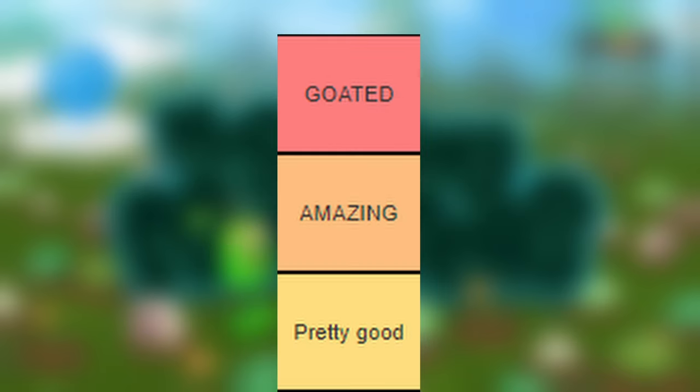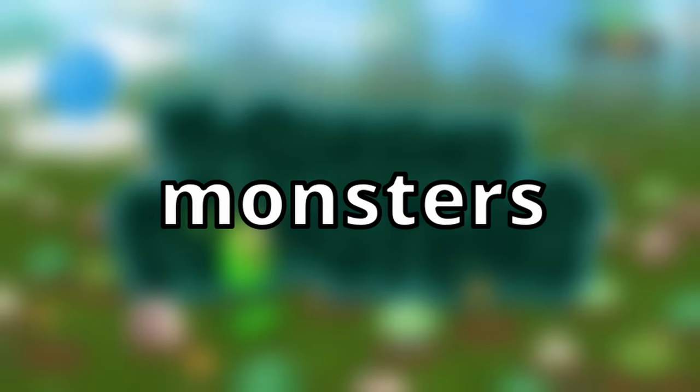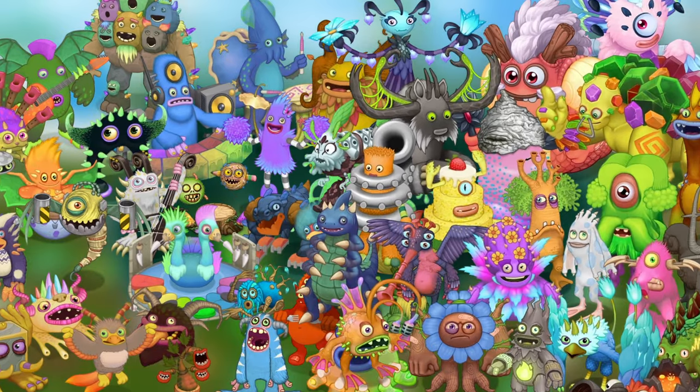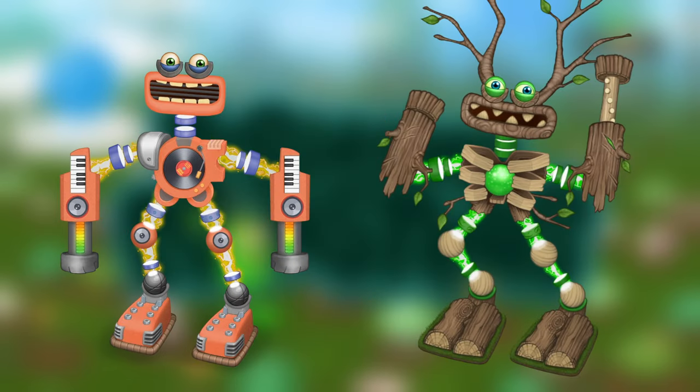But now the wait is over. The time has come for me to rank every single monster in My Singing Monsters. We'll be ranking them in 6 tiers, all based on their sound and design, not game mechanics. The tiers go as follows: Goated, Amazing, Pretty Good, Kinda Mid, Cringe, and Literal Dog Shit. And just to clarify, since there are so many monsters, if I were to rank every single variant of each individual monster, this video would be way too long. So I'm just gonna do the normal versions. The only exceptions will be the Celestials and the Rare/Epic Wuboxes. And also, this is my opinion, so if you don't like where your monster ended up, just make your own damn tier list. Anyway, without further ado, let's get this shit started.